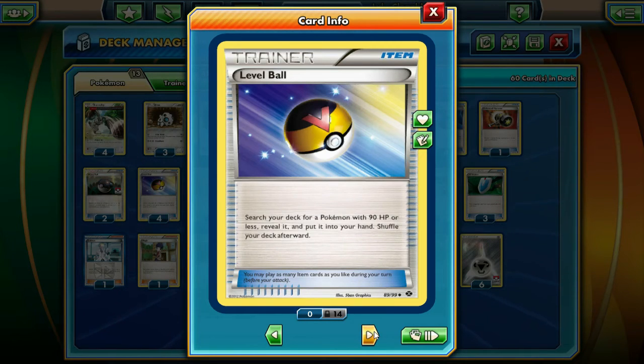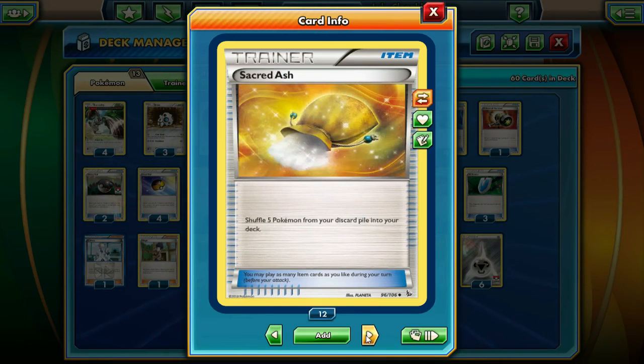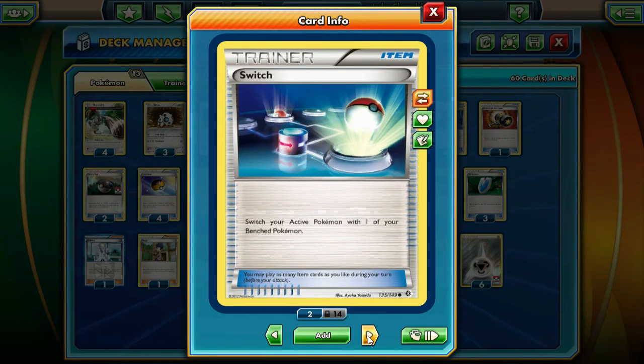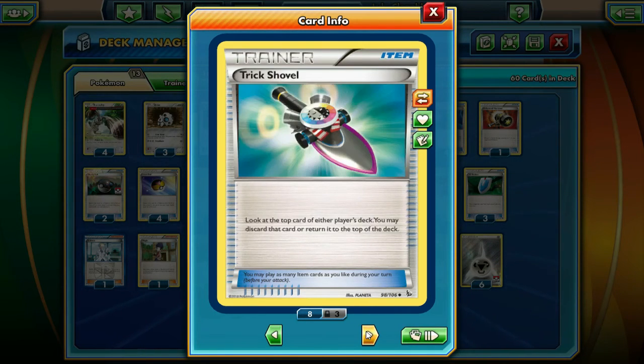Level Balls are really important — they should be cheap to get and are getting a reprint when Ancient Origins comes out. We're running one Sacred Ash so when our Arons, Bumblebees, and Aggrons die, we can shuffle them back. We're also running one Startling Megaphone in case opponents have attackers like Glaceon with Muscle Band doing shenanigans. Plus it gets rid of Float Stones, slows people down, and gets Keldeo stuck in the active position. Running one Switch even though we have three Float Stone.